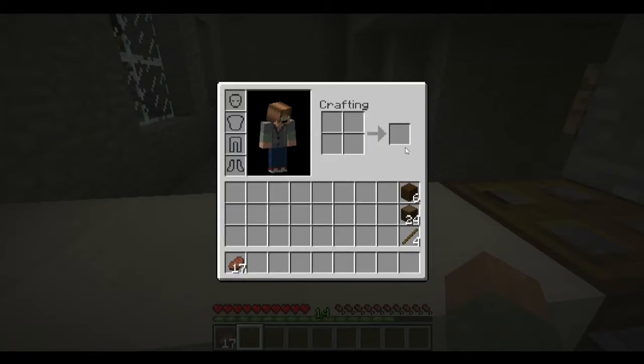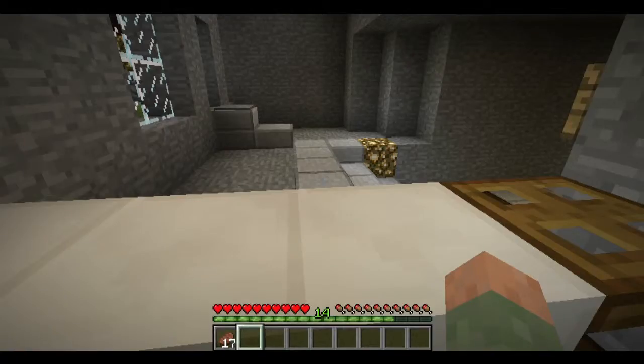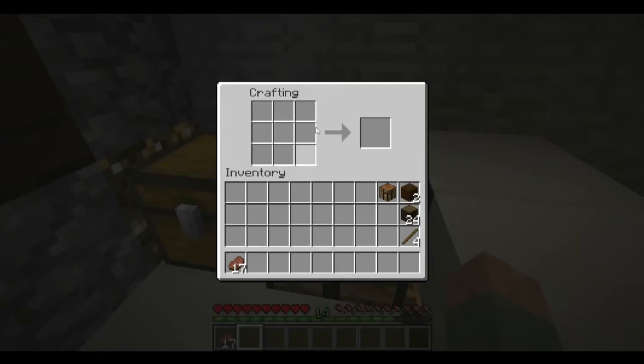There we go. Now we're getting into some of the good stuff. What we need here is a bigger space to work with. So now we've got a table — a crafting table. It's awfully nice of them to provide us with something that gives us this many spaces to work with — a little 3x3 area to make all our tools with. That's your crafting table.